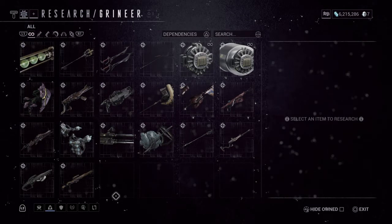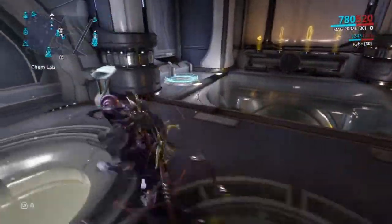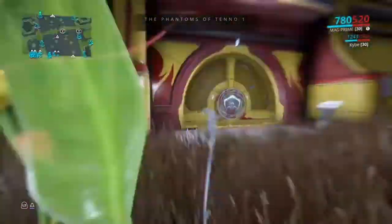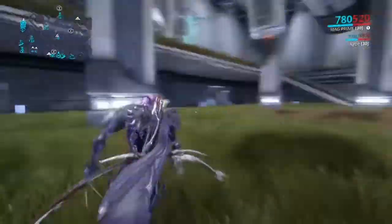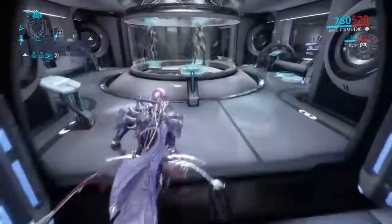This is the Chem Lab — this is where the Grineer stuff is. The Ignis Wraith, if your clan has it, is in here, but not all clans have the Ignis Wraith. A lot of clans were made after the event that happened — around 2018 — so some clans will have it, but most new clans probably won't.